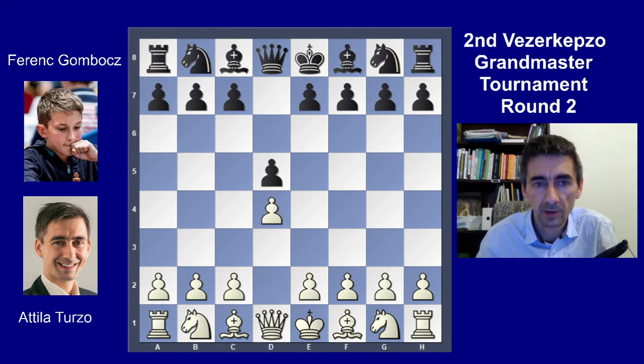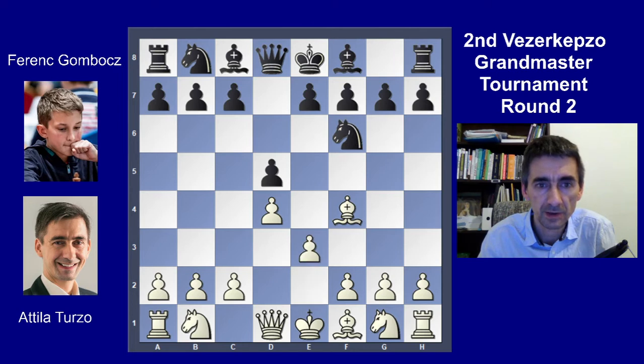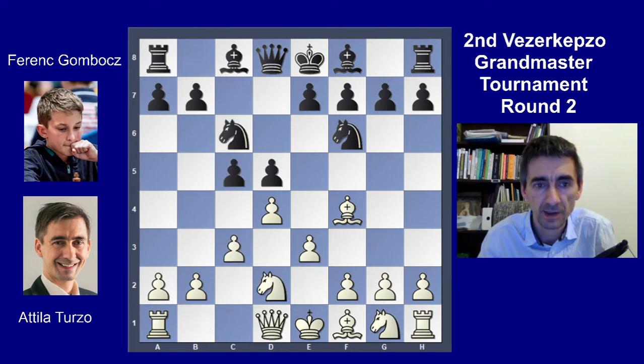The game started with d4, he played d5, Bf4 — the London System — Nf6, e3, c5, c3, Nc6, Nd2, Bf5.